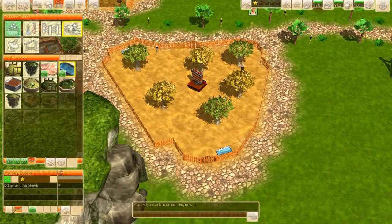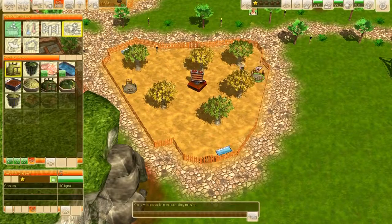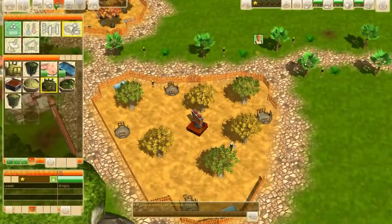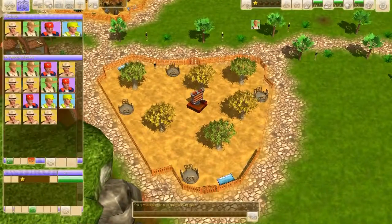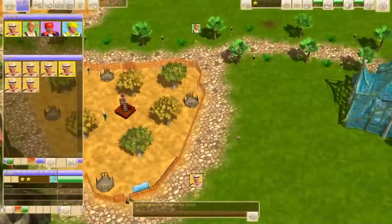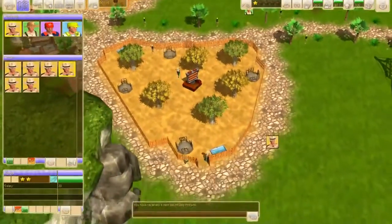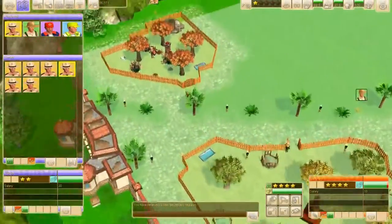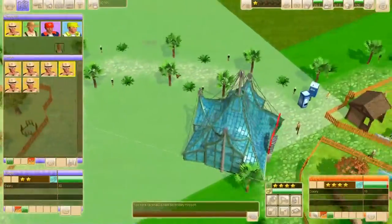They also need some water of course — every animal needs some water. And they probably eat grasses and leaves. We also need an animal keeper — just like that. He's going to fill it all up. The garden — will he reach? Yeah, he'll reach. He's just perfect right there.